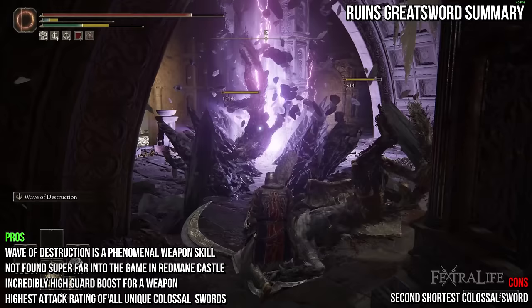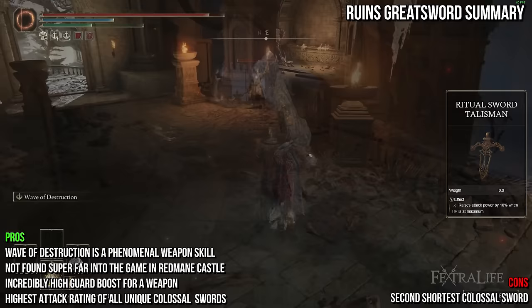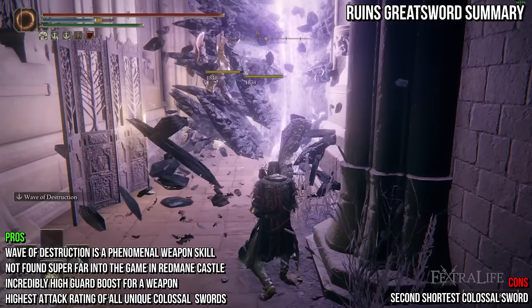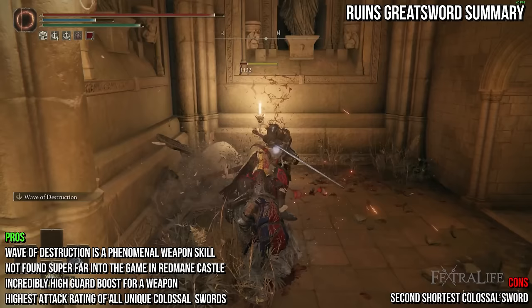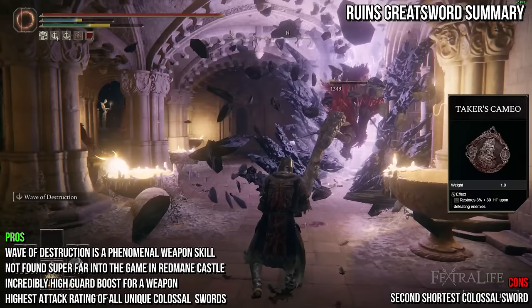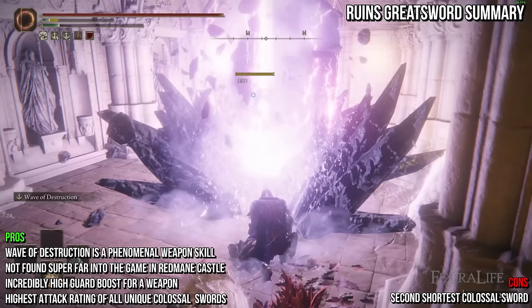Using the Ritual Sword Talisman might not be a bad idea if you find you're not getting hit often, in order to further boost damage. The sweet spot is 50 Strength and minimum Intelligence, but the weapon scales very well until 80 Strength. Since you barely get any damage from Intelligence from this point onward, this weapon will not perform as well in New Game Plus. The best way to use it is two-handed, leaning into Wave of Destruction, boosting it with Shard of Alexander, and reducing its cost with Carian Filigreed Crest and Sacrificial Axe in your offhand. Keep mind stats in the 25-30 range. The Axe Talisman does not increase the damage of the gravity spikes from the charged R2, so keep that in mind.